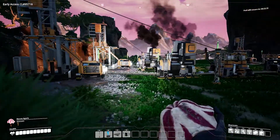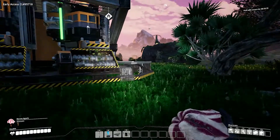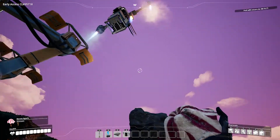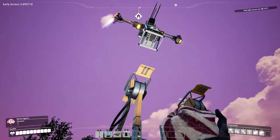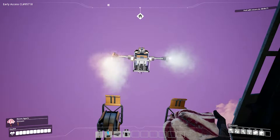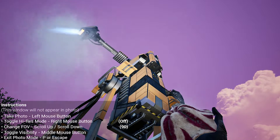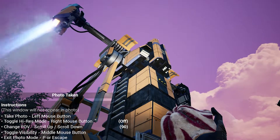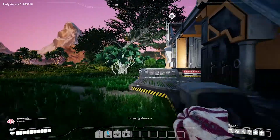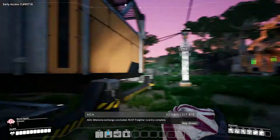There are some nodes over on that side we could still utilize, and we could probably just have these all come down in one big huge — oh hey, it's back! Can we fly on that? All right, what do we get? Milestone exchange concluded, FICSIT Freighter re-entry complete.